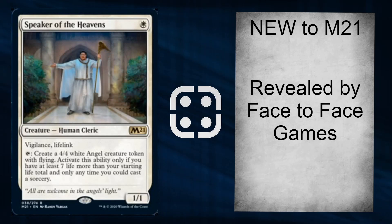The final one they had was Speaker of the Heavens: Vigilance, Lifelink, tap to make a 4/4 angel, but you've got to have 7 or more life than your starting life total, and it can only be at sorcery speed. There's a certain card where if you reveal it from your opening hand, you start with 26 life instead of 20 for standard games. Tapping to get a 4/4 angel if you're ahead in the game is okay. I don't think it should be rare — this one is the worst of the 3, but it's still not that bad.